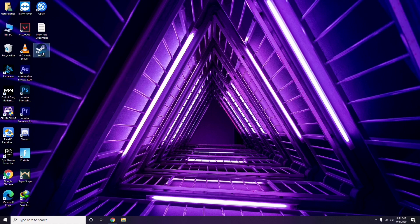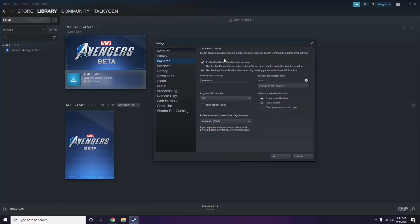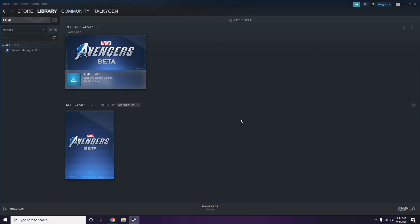To disable the Steam overlay, click on Steam, then go to Settings. Once in Settings, go to the In-Game option. From there, you'll see a checkbox for 'Enable the Steam overlay while in-game' — you have to untick it, meaning you disable it, then click OK.